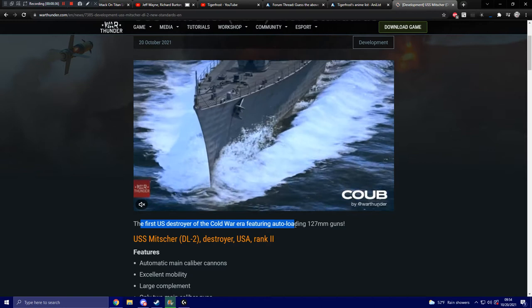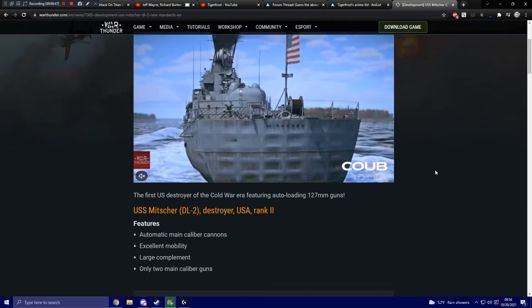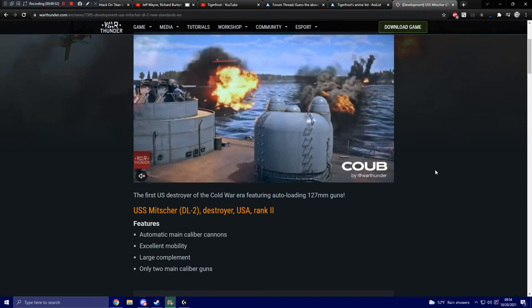It is the first U.S. destroyer of the Cold War era, featuring auto-loading 127mm guns. It's the USS Mitscher, a DL-2 — a destroyer for the United States at rank 2. Features include automatic main caliber cannons, excellent mobility, and a large crew complement, but it only has two main caliber guns.